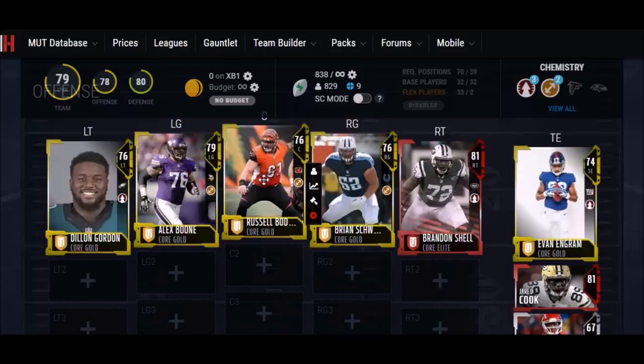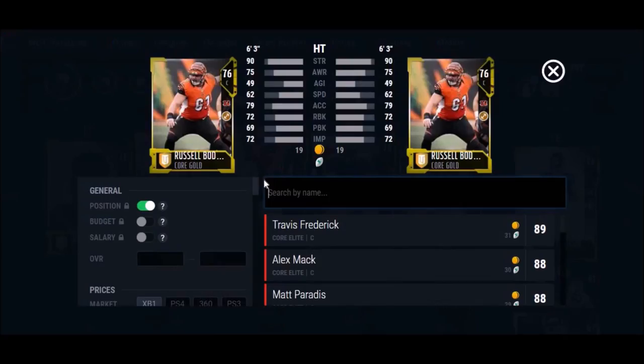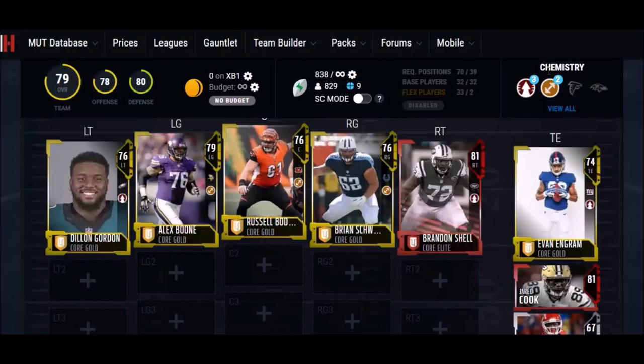Since I run a lot of dives and up the middle, I want a guy that can do that. He holds the block pretty good — something in the 70 range for run blocking. So he'll hold his block, but what I really want him for is to move people. When it comes to the guards, I really just want high run blocking. A lot of times you run plays where you've got a guy that's pulling, so you want a little bit of athleticism, but basically you want those guys to hold their block.